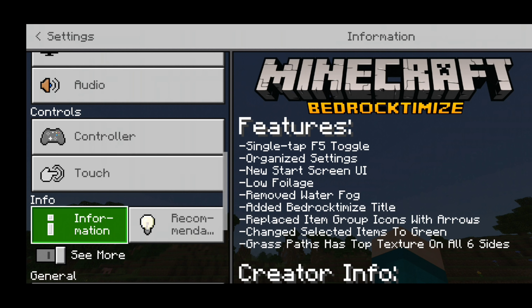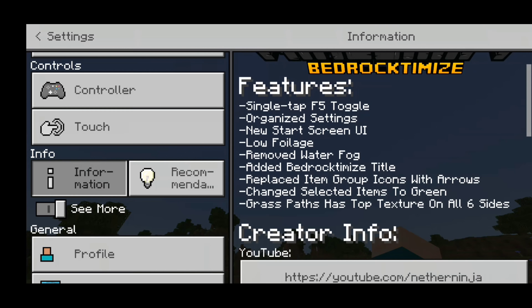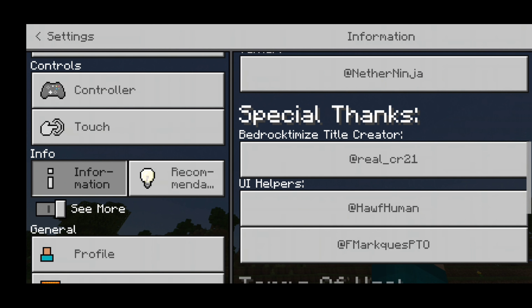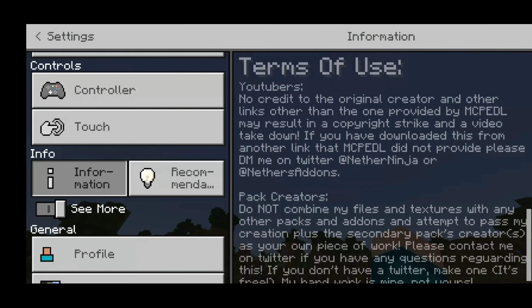There are also audio settings, regular control settings, and an information section about the better-optimized client that lists all the features: single-tap F5 toggle, organized settings, a new start screen, low foliage, removed water fog, an added better-optimized title, replaced item group icons with arrows, changed selected items to green, and grass paths with a top texture on all six sides.